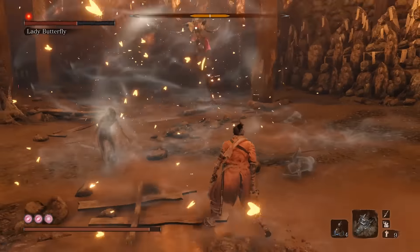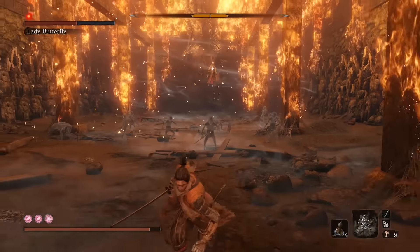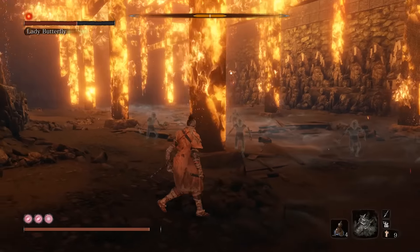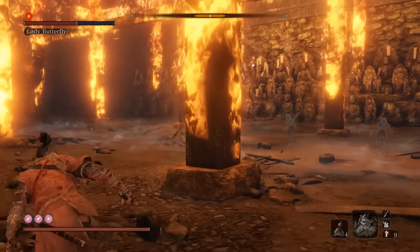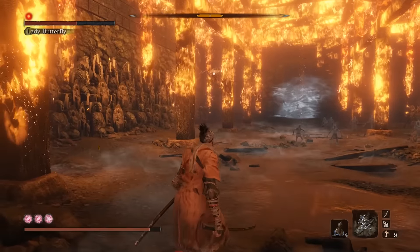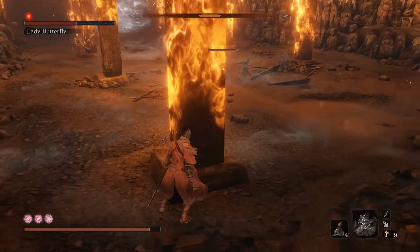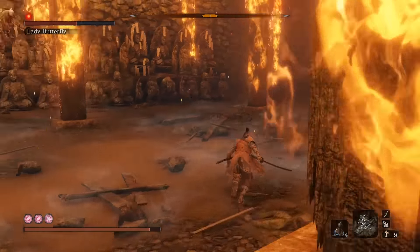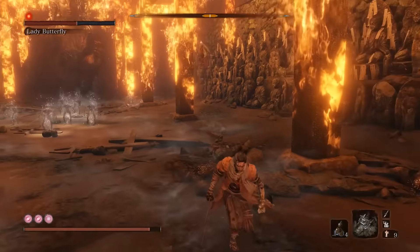The illusions will only occur in Phase 2 of the fight. Lady Butterfly will snap her fingers, creating a ghostly army. You can fight these enemies to kill them, you can use the Snapseed to dispel them, or alternatively you can just avoid them outright. After roughly 20 seconds, Lady Butterfly will snap her fingers again, and every remaining phantom will turn into a phantom butterfly that will chase you, similar to the ones that go off when she throws her kunai at you.